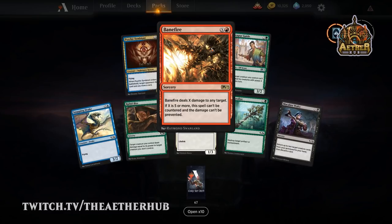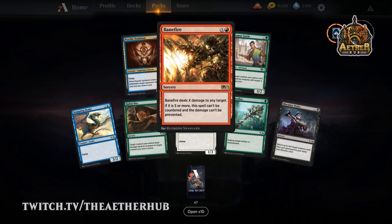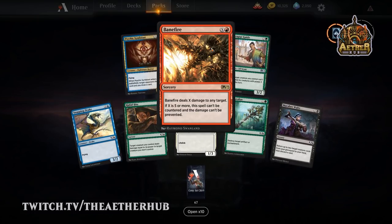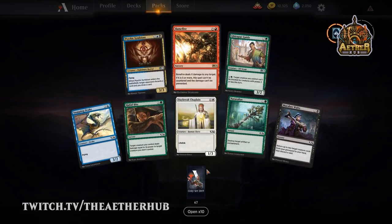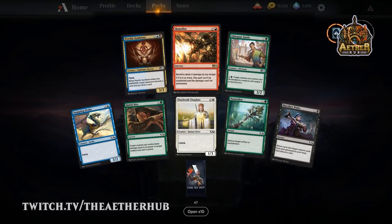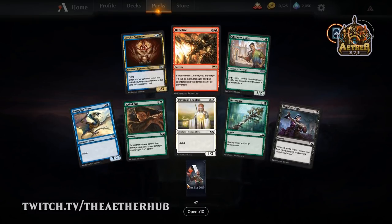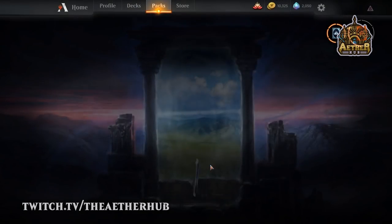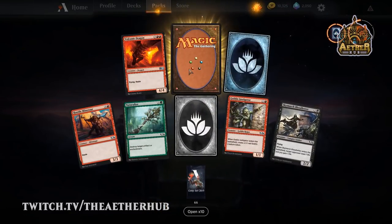Banefire — this is part of the reason I don't want to play Control anymore. That's going to close out a lot of games against Control with Red, because it's uncounterable. Oh, I hate that so much. But then again, maybe it's time to put an end to all these just frustrating Teferi decks. They really don't want to see those hour-long mirror matches anymore. They literally bleed viewers. That was a good reprint if that's the goal.